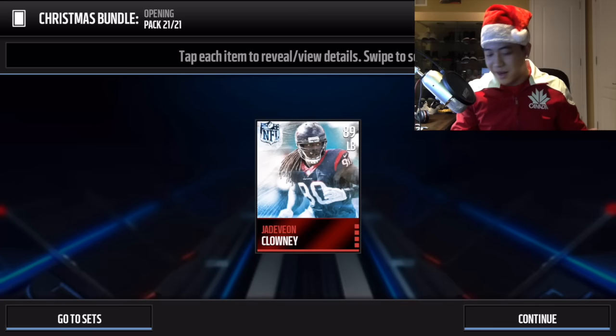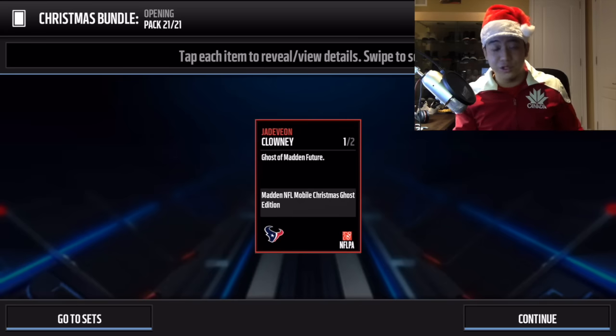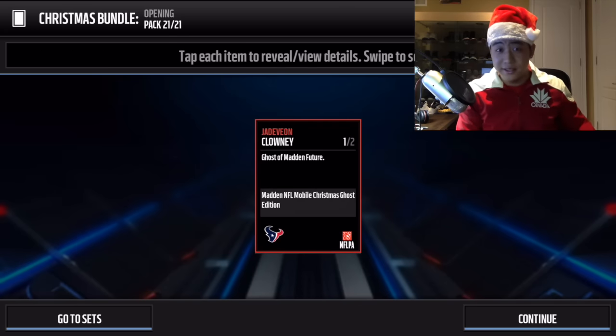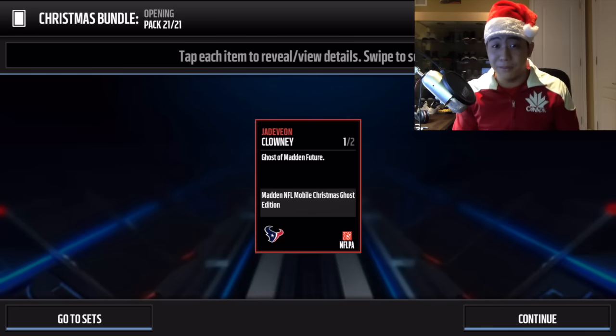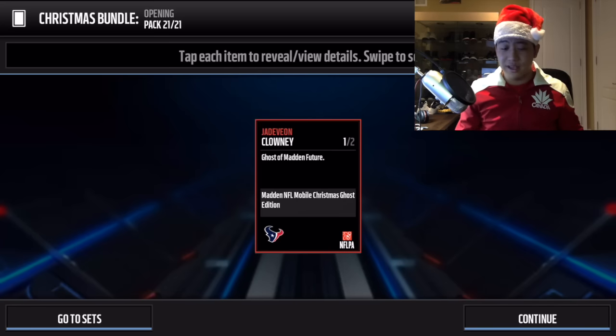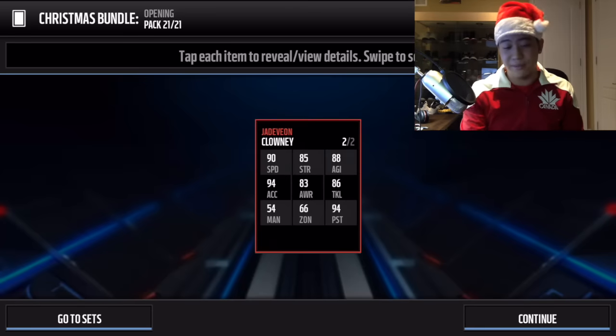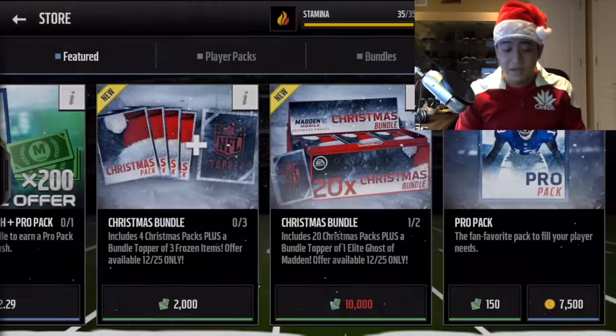Not bad, but I wish we got one of the better ones. The Ghost of Madden futures don't go for as much as the present or past players. Darryl Revis is still selling for at least a million coins, Michael Strahan is going for like three million, and Clowney is going for around 300k. Still 300k though - pretty awesome bundle overall with a ton of Christmas gifts.